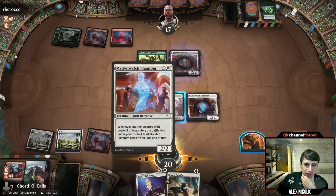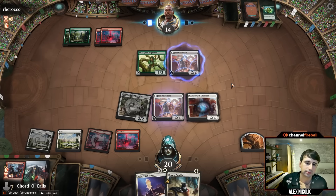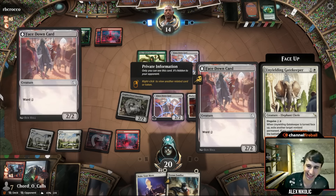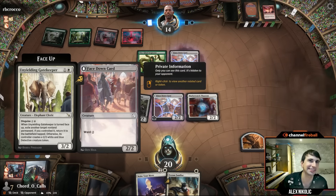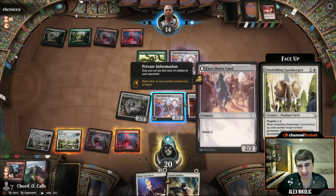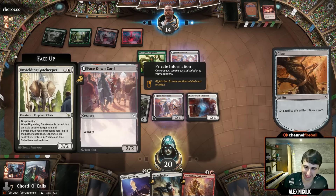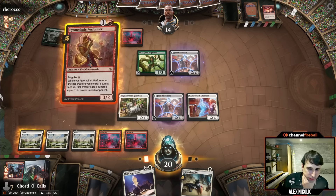We pass and crack our clue. Let me show you the Unyielding Gatekeeper card — there it is. We draw a Pyrotechnic Performer — that's a nice one, so we'll play that.